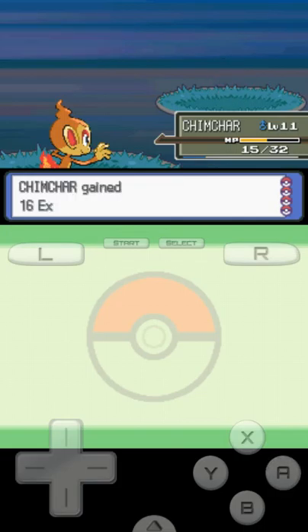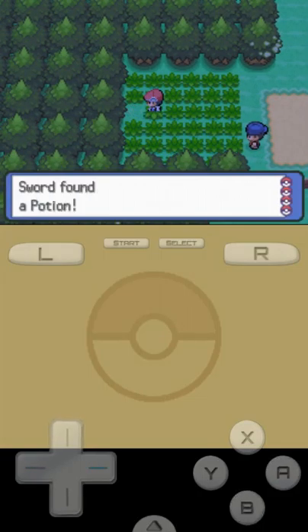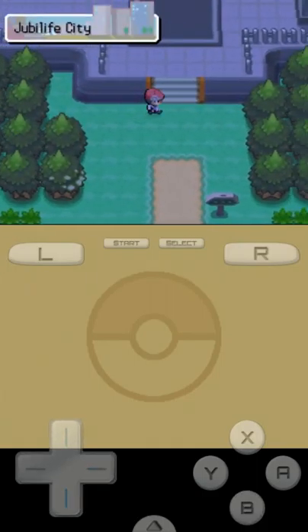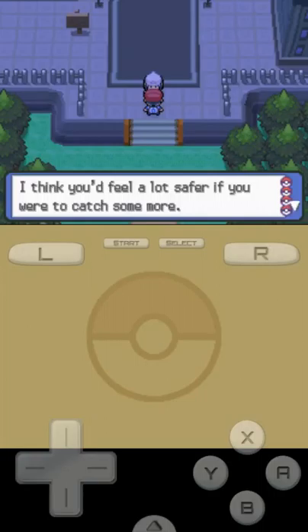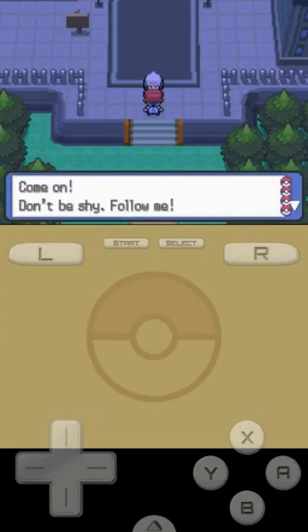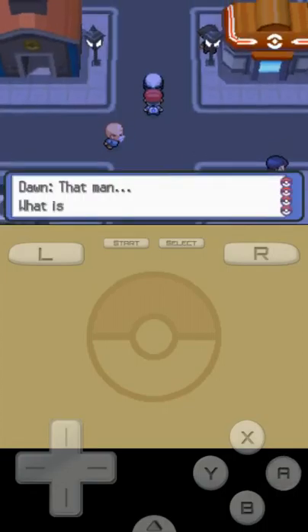We pick up an item on the ground — it's a Potion. Dawn appears and says she thinks we'd feel safer if we caught some more Pokémon before traveling to farther places. She says she knows just the place and asks us to follow her, leading us toward Jubilife City.